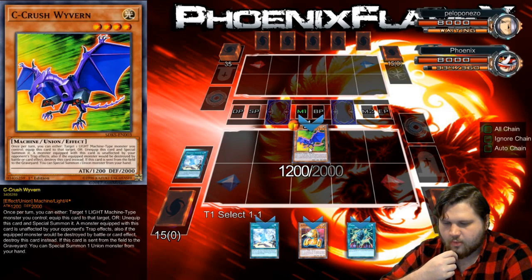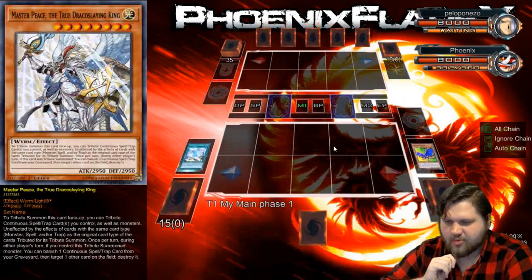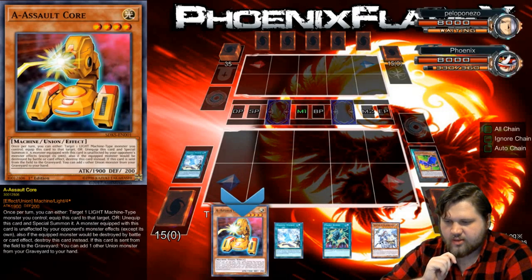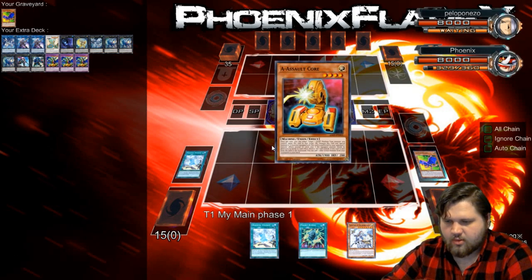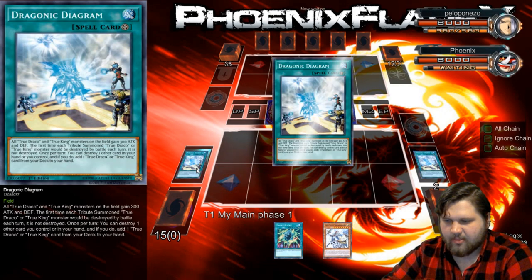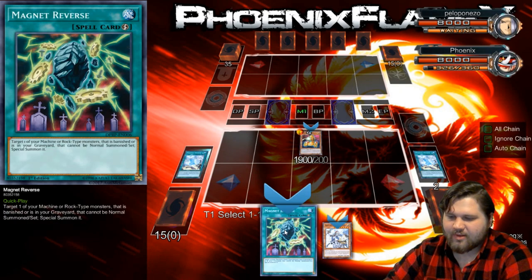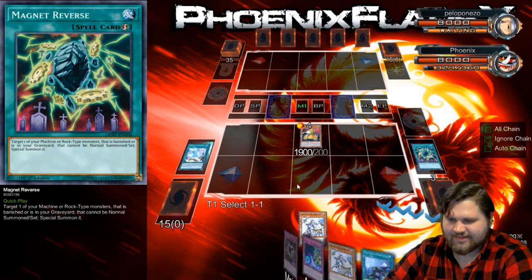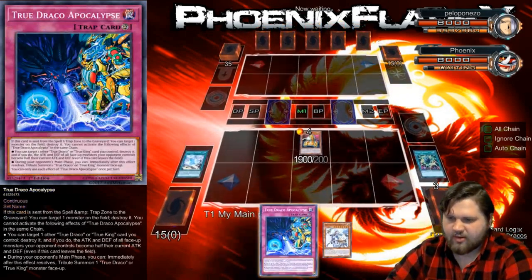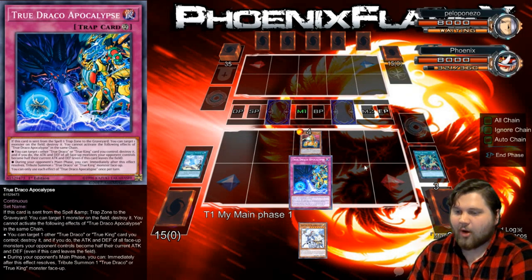So we'll pop C and we'll get access to Masterpiece. And then C's effect will activate, summoning A. And then from here, I'm going to activate this Diagram popping the Magnet Reverse.